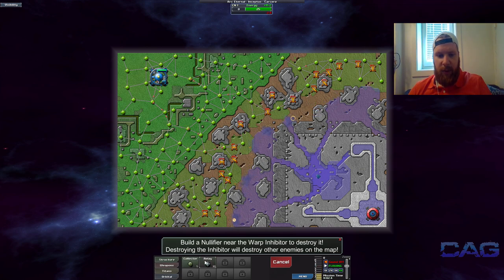We have this new structure right here, which is called the relay. It doesn't grab any energy from the ground, but what it does do is it can transport energy over longer distances as well as faster than the regular collectors, which can be a huge bonus when you have a larger map and need energy to the front.